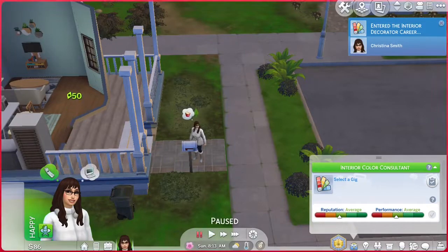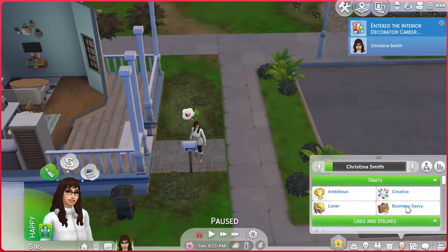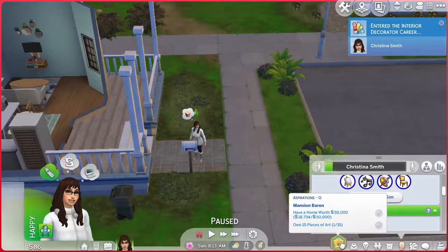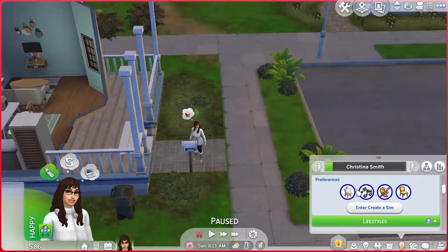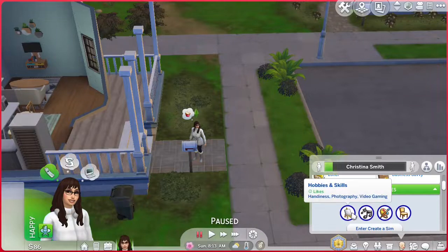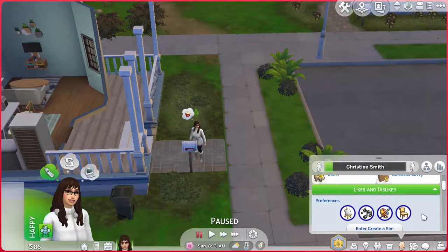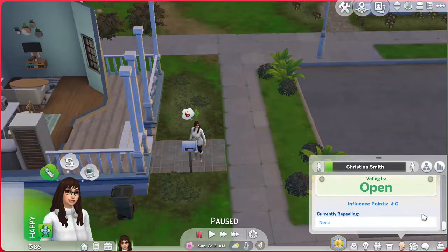Our girl here — her traits are ambitious and creative loner. She also has the business savvy thing from choosing the mansion baron aspiration, because for whatever reason there's no new aspirations that come with this pack. We also have the brand new base game update — this part came with everybody except for the decor one. So these three new categories, where it goes into color, music, and activities slash hobbies and skills — these are all from the base game update that came out last week.